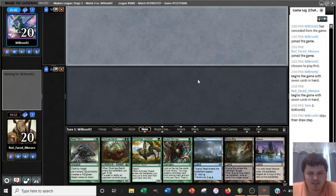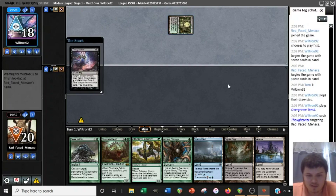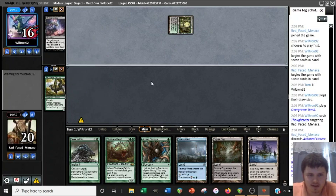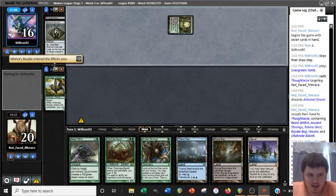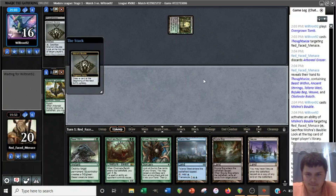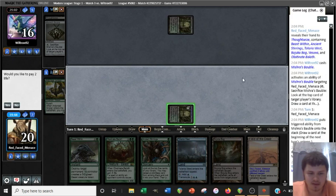If they just play a Fetchland and pass, I might still just Vesuva their Fetchland so we can fetch for Breeding Pool. I don't like to put a Vesuva in the graveyard in this matchup because Vesuva copying Field of the Dead can be very good. Well, there's the Overgrown Tomb. They're probably taking either Grazer or Vesuva. Yeah, they take Grazer. That makes sense — it's the correct line unless they have something to protect from the Beast Within. I'm going to go ahead and copy this Overgrown Tomb so we can get the Stirrings ball rolling.